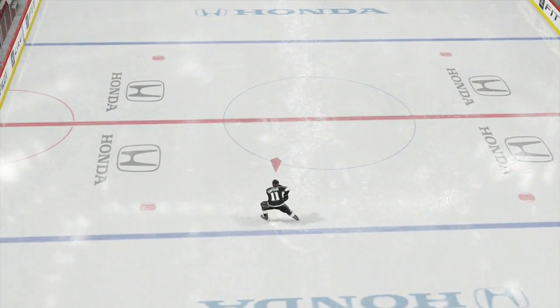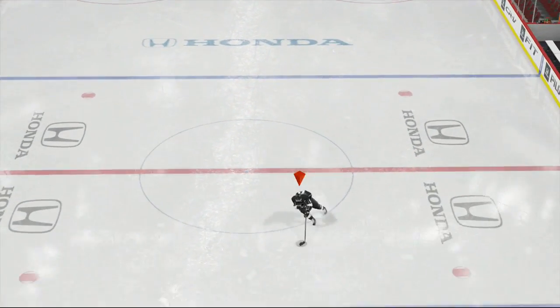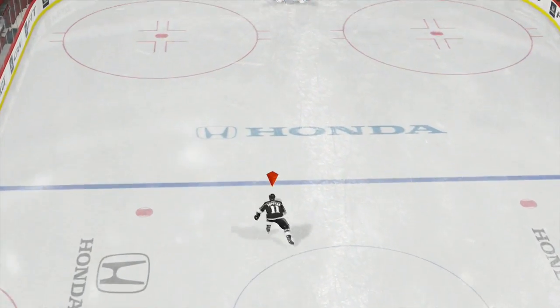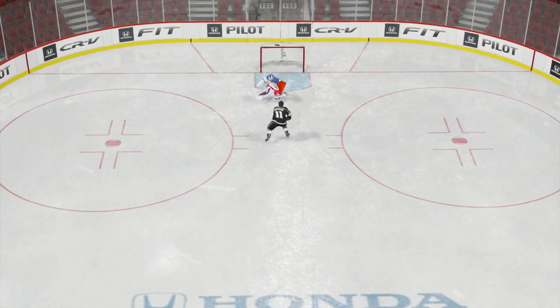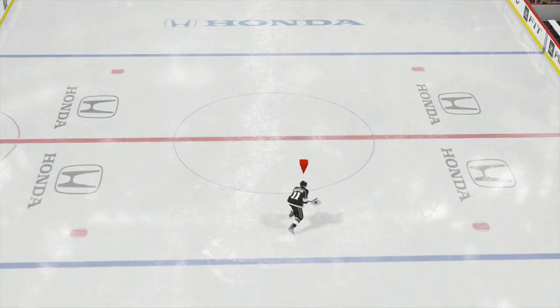What's going on guys, I'm chilling here in the NHL 15 demo and I'm going to show you guys how to score basically every single time. It's really easy — you're gonna come down, you're gonna leg kick before the hash marks, the goalie gets out of position, and you're gonna go top cheese. Just like that.